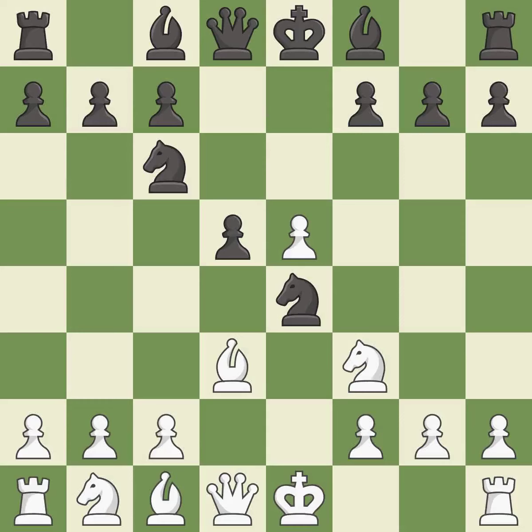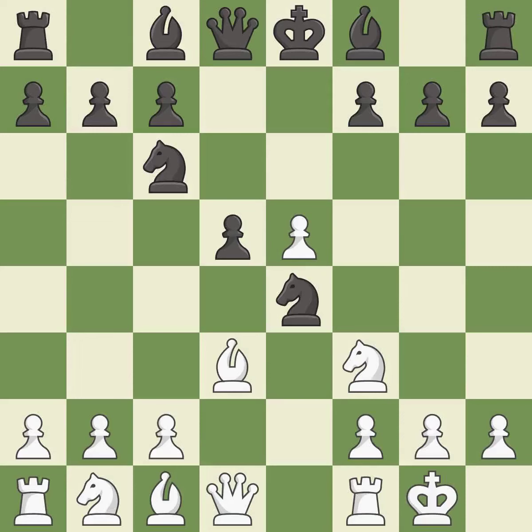This activates a knight by developing it off of its starting square. Castling gets the king to a safer square, out of the center of the board, while also developing a rook. Castling kingside tends to be safer because the king is further from the center. It is the last book move.